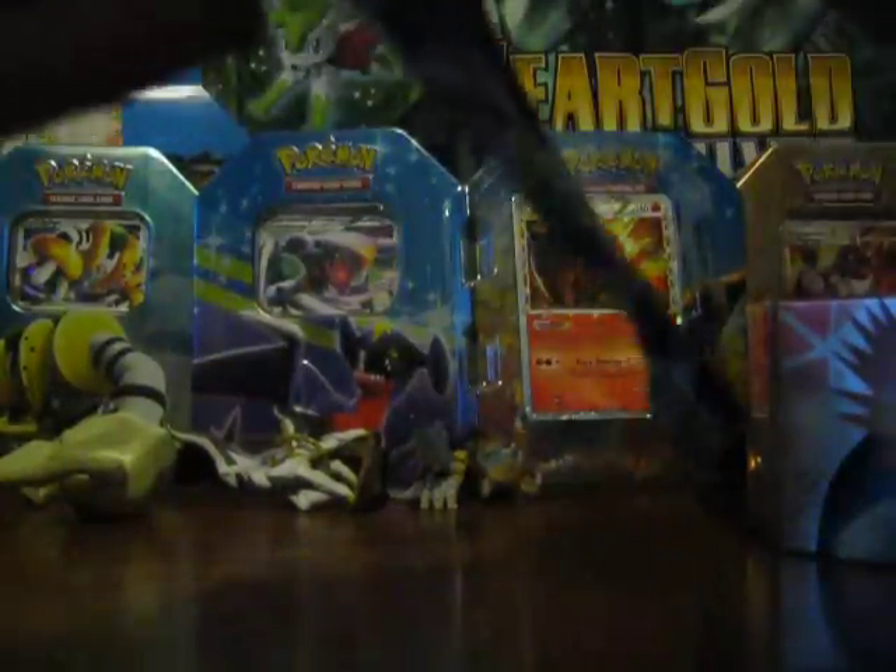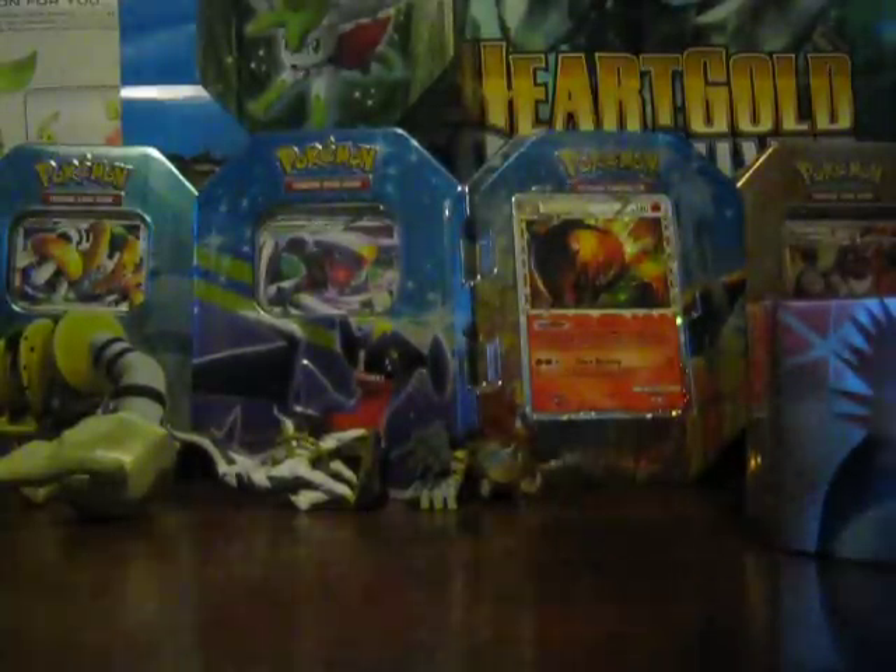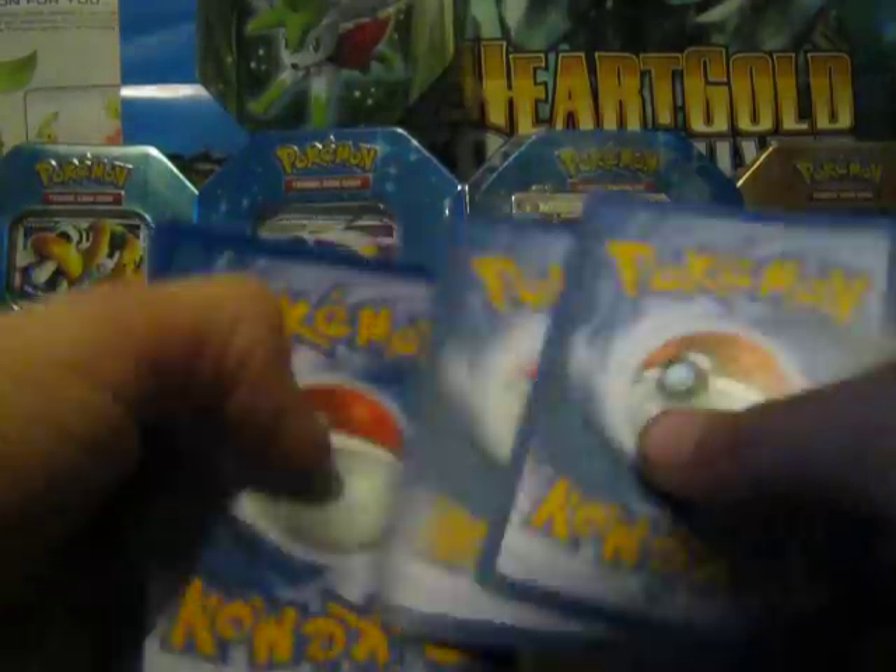Now onto the Platinum pack. Oh, screw this pack. So we have: Lapras, Lotad, Electrike, Skull Fossil, Caterpie, Mightyena, Quagsire, Shuppet, and Toxicroak.